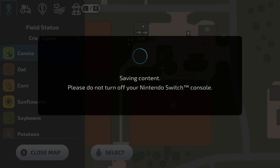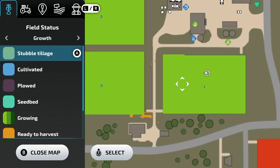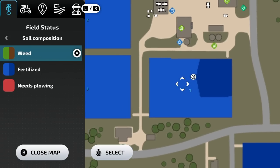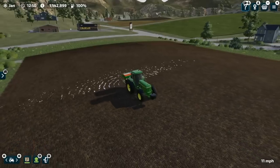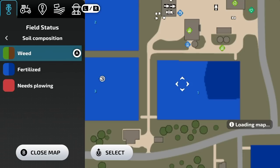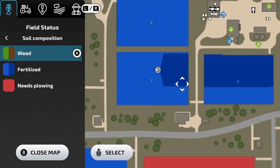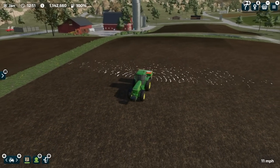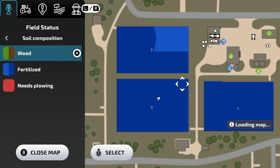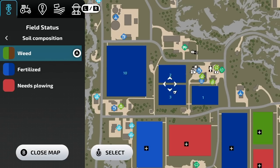Now that the worker is going, we can pop in and take a look at what's been done. Go from where we're at to the Growth tab — you can see how the growth is doing. Then pop over to Soil Composition and you can see that I am fertilizing. A quick tip: hire the worker going straight across and you can almost line up the overlap on the other field. Just like that, all our fields are fully fertilized and ready to go.